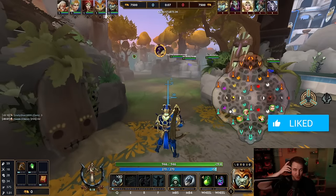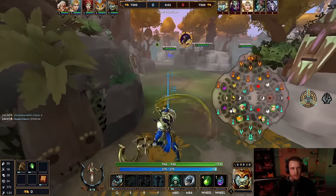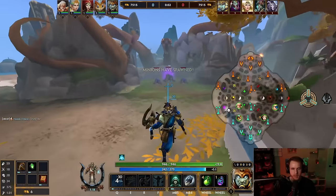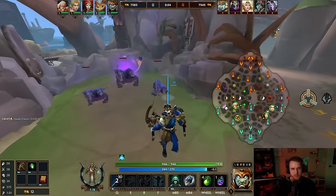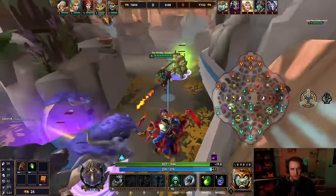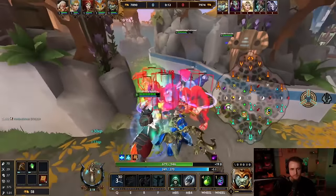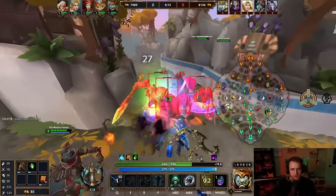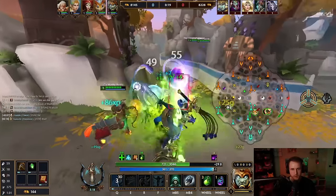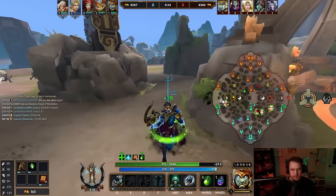We're going Death Toll into cannoneers. Death Toll to give me a little bit stronger early game. It was either this or — I chose Death Toll because I think it's also a bit better scaling. And I ended up choosing Osiris because, well, I like Osiris. Now I'm going to play Osiris because I like Osiris.